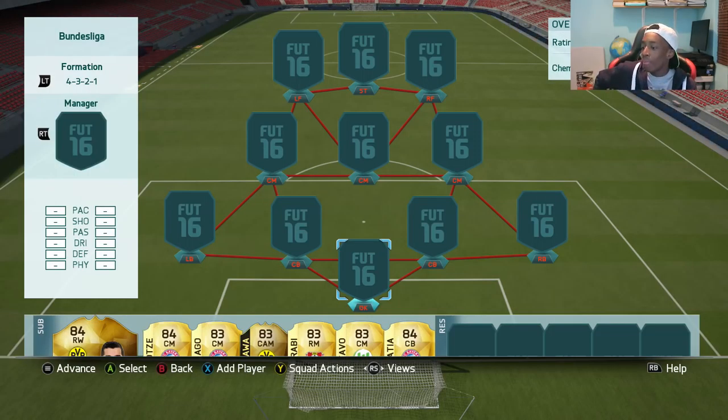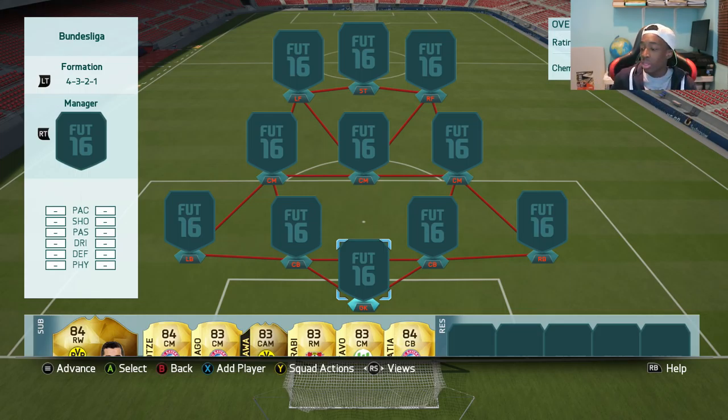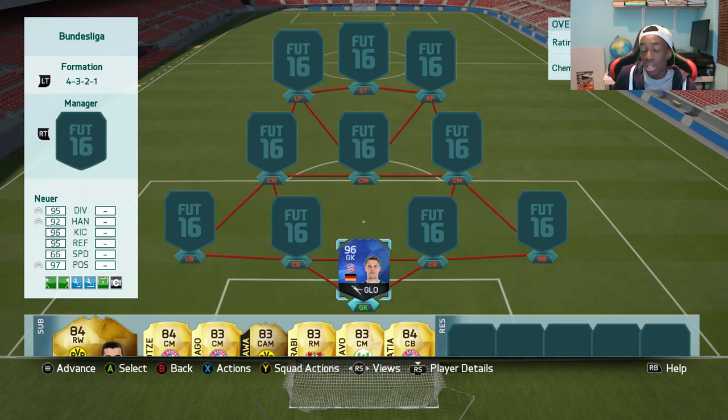So first up we are using the 4-3-2-1 formation. We start in goal with 96-rated Team of the Year Manuel Neuer. He is okay on this game — I used him before, I was happy with him at first and then I just started conceding loads of goals so I sold him. Today we are looking not to concede at all, so hopefully he can do that for us.